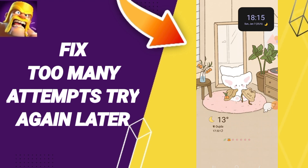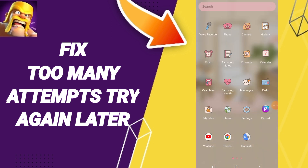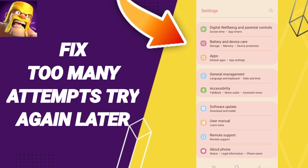Hi everybody. Today we'll talk about how to fix the problem of too many attempts / try again later on the Clash of Clans app. You should go to Settings, then click on Apps, Default Apps, and App Settings.